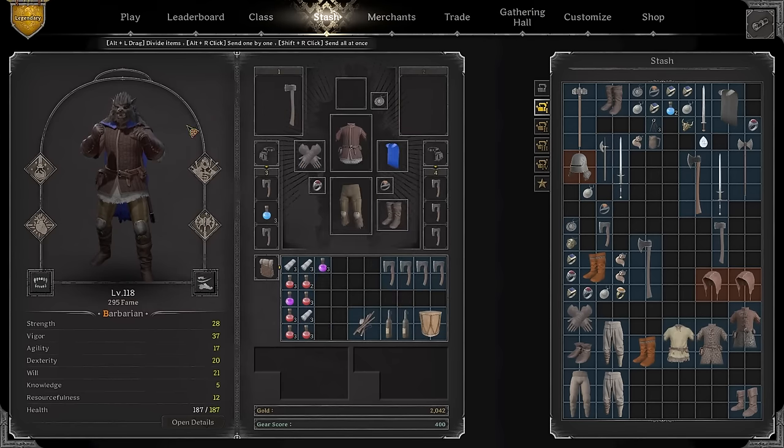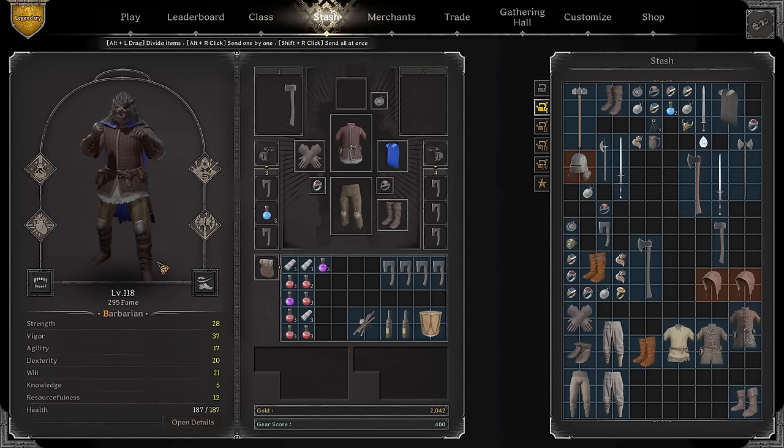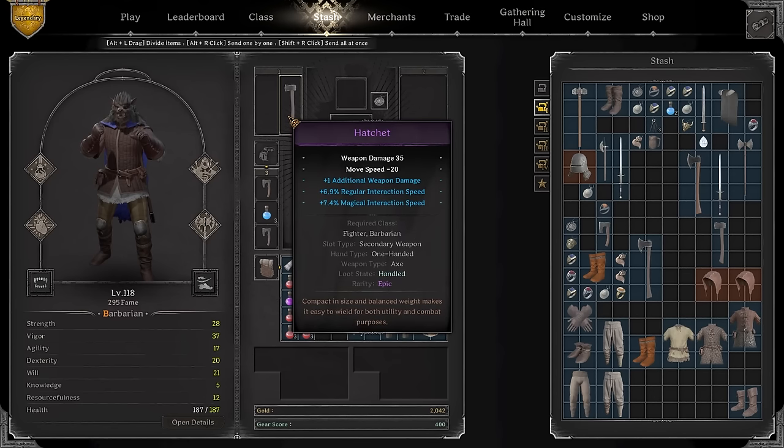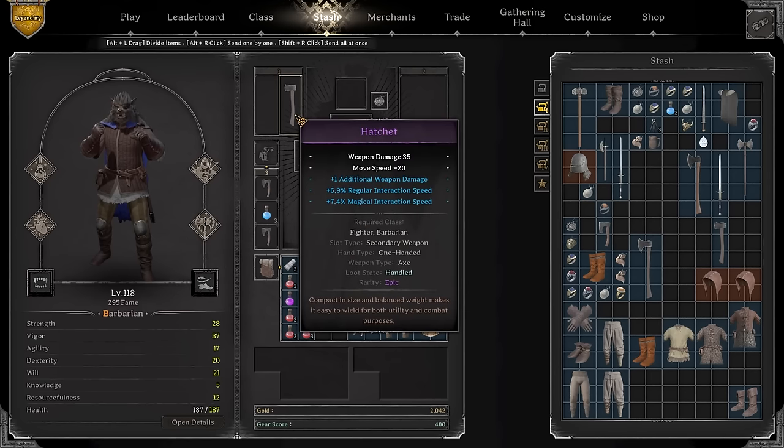That five move speed penalty is actually quite drastic. Especially when you can run around with your hatchet out and still be pretty fast — this comes with the benefit of being able to catch up to people you wouldn't otherwise catch. That's actually the beauty of the hatchet. The attack speed is also pretty nice, as is the attack animation. I really like the way the hatchet feels for this build.